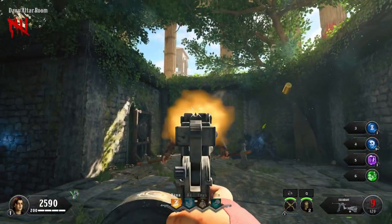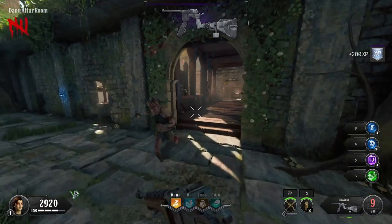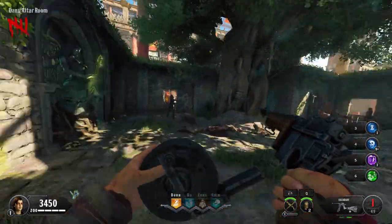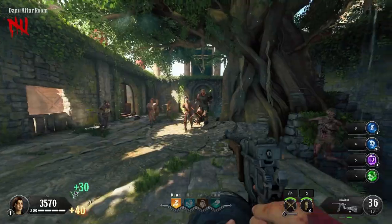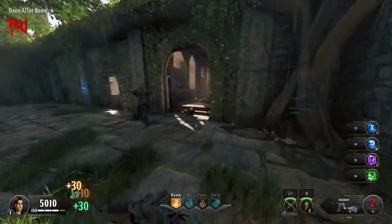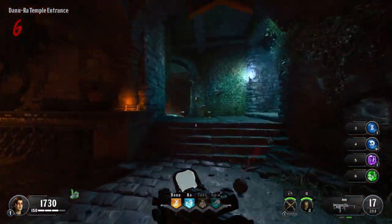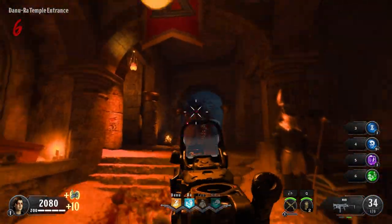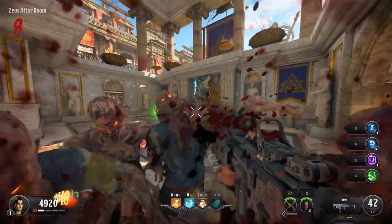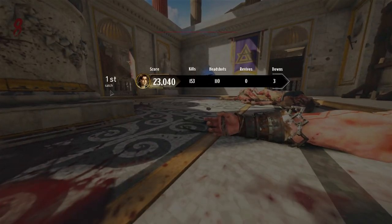From here I headed down to Danu and began working on her champion, which was the Destroyer. This was also a ball ache, because I was once again using the Escargot to kill this guy. I end the round with just over 5,000 points, leg it downstairs, and swap out the snail gun for the MX-9. Now we have something actually capable of killing zombies. Unfortunately, I wasn't accounting for how easily the zombies could still kill me, and on round 8 I take another down — and then my final down just a couple of seconds later.